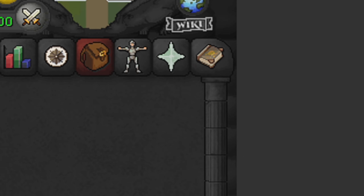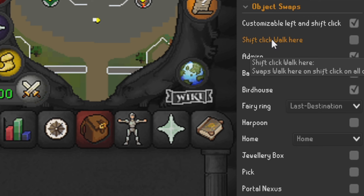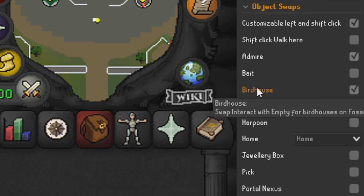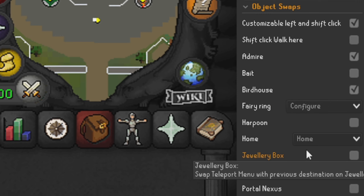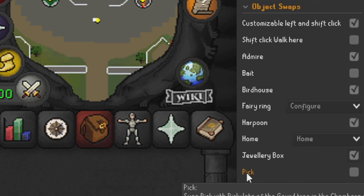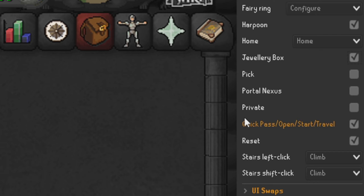For Object Swaps: customize left and shift click is ticked. Shift click to walk here is unticked. Admire is ticked, date is unticked, bird houses is ticked, fairy rings is set to last destination. I'm probably going to change harpoon - I've put that ticked. Home I've left on home. Jewelry box is unticked so it'll take you to the last place you teleported. Pick I've left off. Portal nexus I've left off but might turn on for barrows. Private is unticked, quick pass/open/start or travel is ticked, reset is ticked.